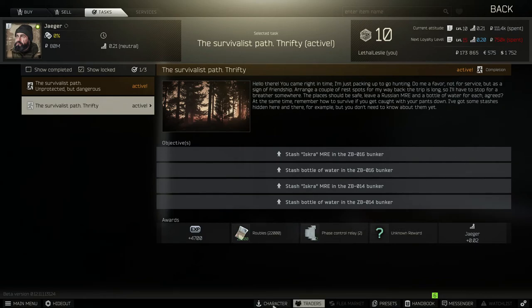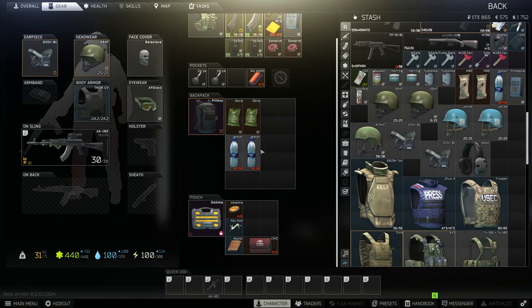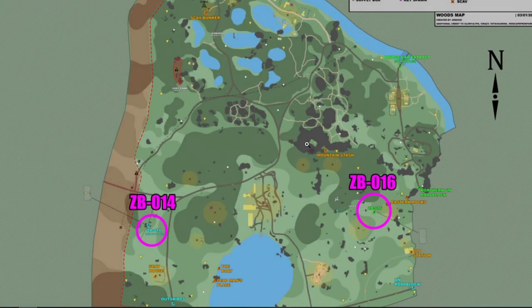Let me show you exactly what those items are. These are the MREs and these are the water, and we need to stash one of each in each bunker on woods. So let's get into it — here's the map, and these are the locations we need to go to: ZB16 and ZB14.